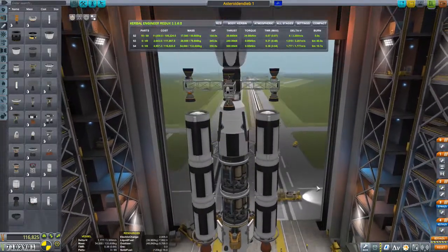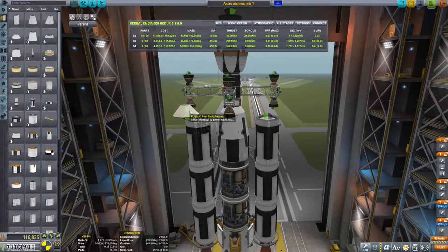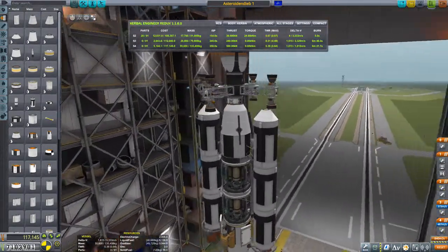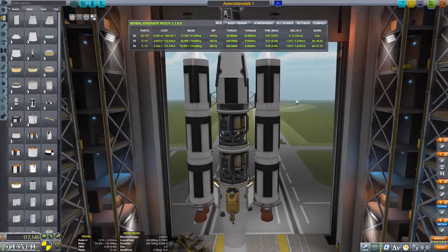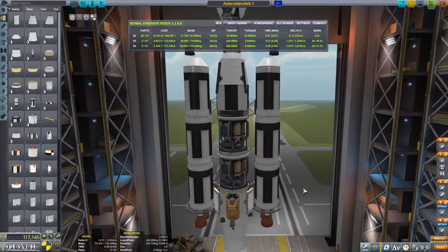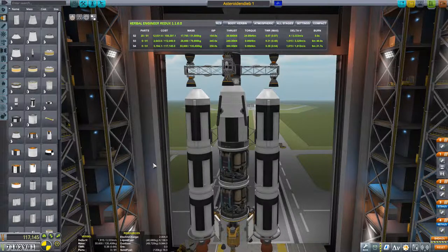Ich hoffe mal, es geht klar, dass wir den Testflug klären müssen. Super. Das ist unsere Transferstufe. Die wird uns zum Meteorit, den wir einfangen wollen, hinbringen. Danach schießen wir sie weg. Und dann sind die Dinger hier für die Annäherung dran.